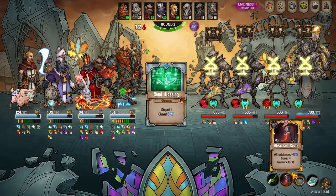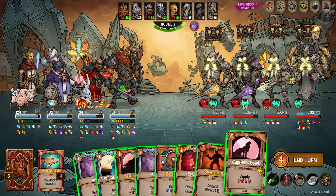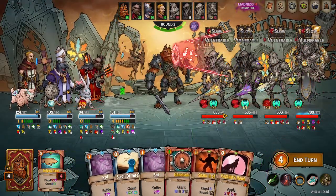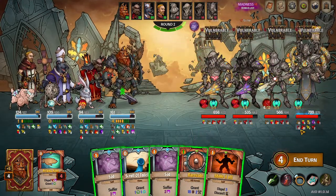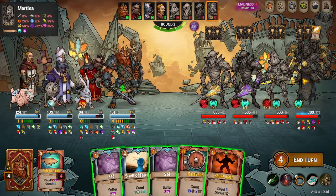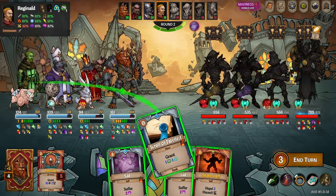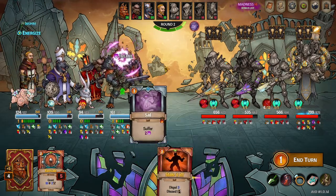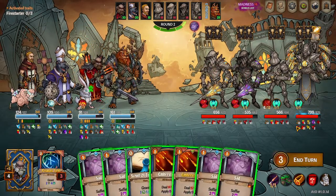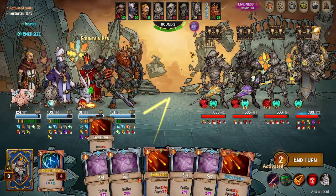That's because Magnus did not apply all the Vulnerable he's supposed to. It's really on Magnus not drawing his correct cards because of this Melancholy — he didn't draw into these Howls. So there's some buffer I've got to get rid of. Howl, Howl, Howl. Suddenly, at 12 stacks of Vulnerable, Martina's down to 58% resistance, which is going to mean a lot more damage. Even though it's still a high amount of resist, just going from 95% to anything else is going to make a huge impact. Expect good things on the next turn — or at least a lot better things.